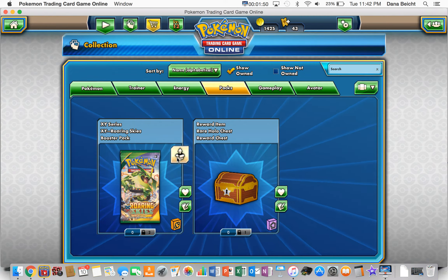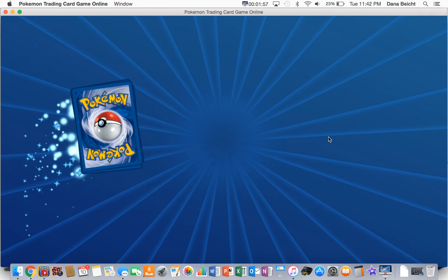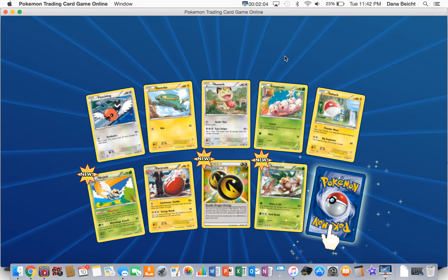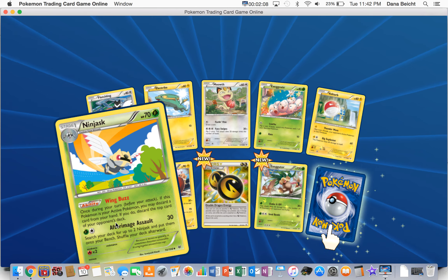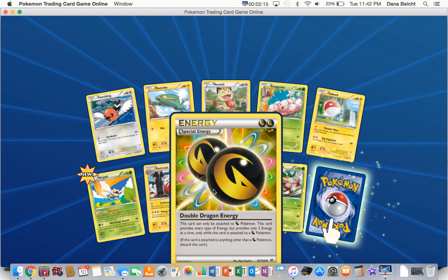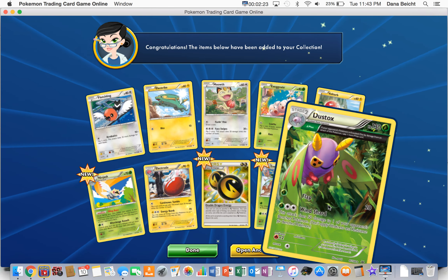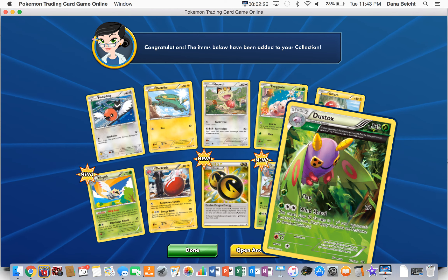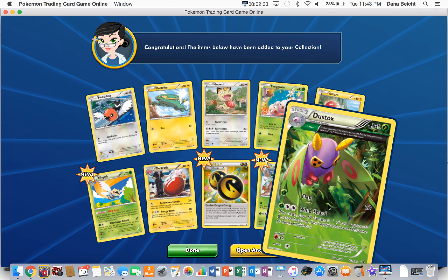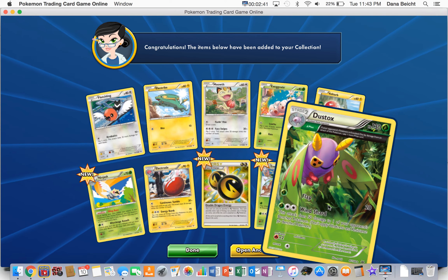Let's get into opening a Roaring Skies pack. We have two, but I'm just going to be opening one today. We got a Fletchling, an Electroid, a Meowth, an Execute, a Voltorb, a Ninjask, an Electrode, Special Dragon Energy — Double Dragon Energy — and Executor. And a Dustox, so it's pretty cool. It's the rare. I kind of like Dustox a lot, but I prefer Guti-Fly.